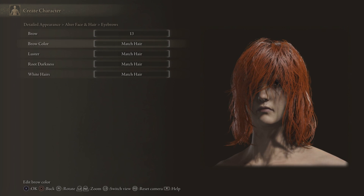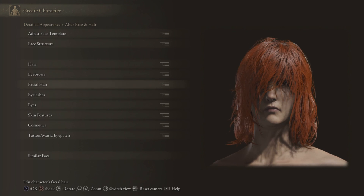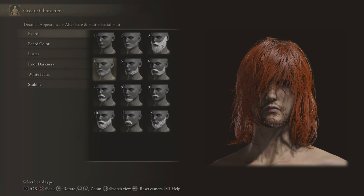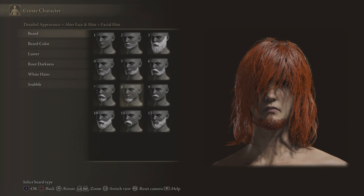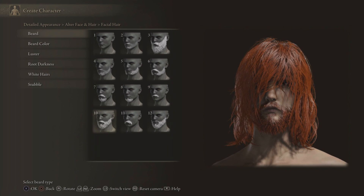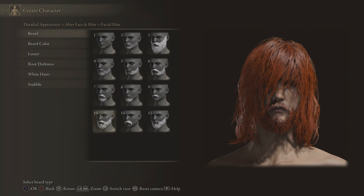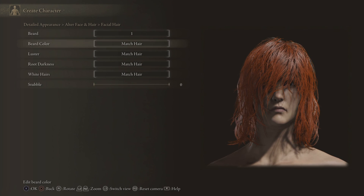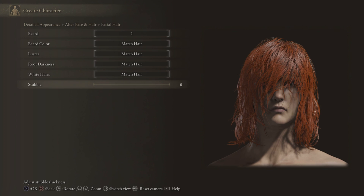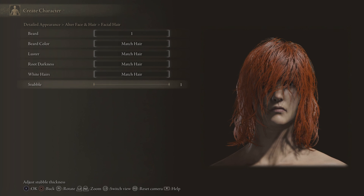We don't really need to go into facial features because her face is covered. Oh, we can give her a beard — haha, yes! Okay, give her a bit of stubble, moustache — that would be funny, but I kinda wanna take it a bit more serious. So we won't give her a beard this time, we'll give her just a little tiny bit of stubble.